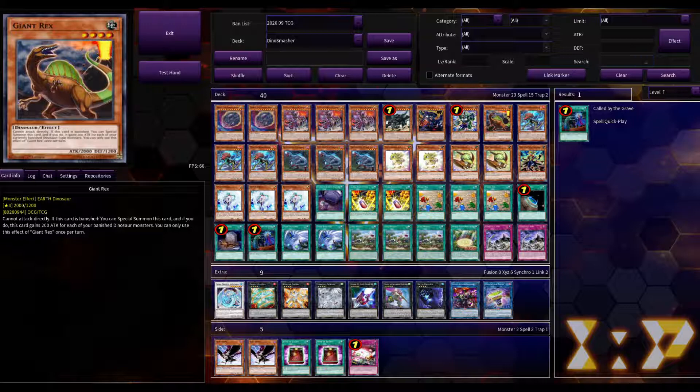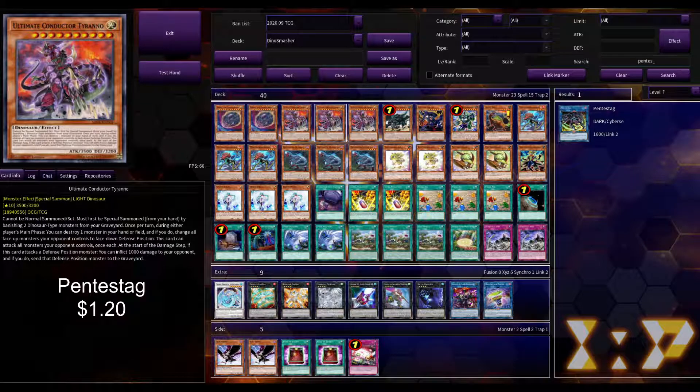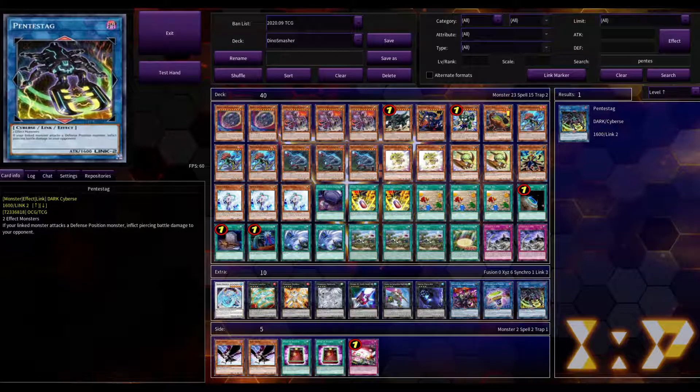For the extra deck we've got six spots to fill. We're going to add Pentastag — he's a very good, pretty generic Link-2 that takes two effect monsters. What he does is give the monster he points to piercing damage, so you can attack with Ultimate Conductor underneath Pentastag into your Lost World token and deal 3,500 damage. Pentastag is about a dollar twenty.